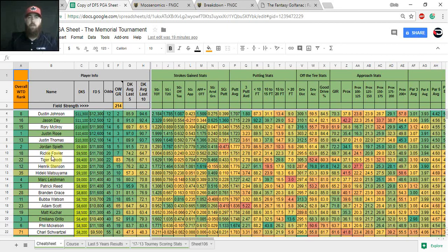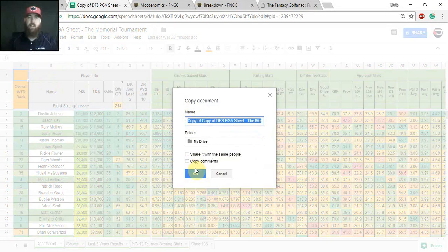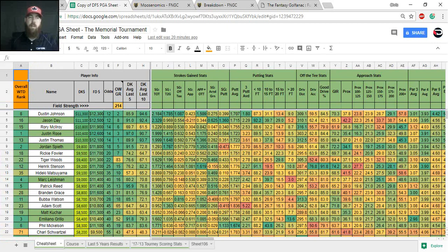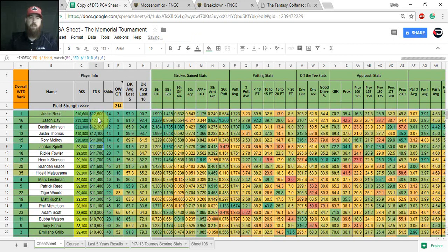If you want to play with the model or sort any of the columns, go to File, Make a Copy, name it whatever you'd like, and click OK. It'll open a copy — if you don't rename it, it'll just say 'Copy of DFS PGA Cheat Sheet' followed by the tournament name. It's always sorted by DraftKings pricing to start. If you want to sort by FanDuel, click any salary in the FanDuel column (column D), go to Data, and sort Z to A for highest to lowest. Now the field is sorted by FanDuel salaries.